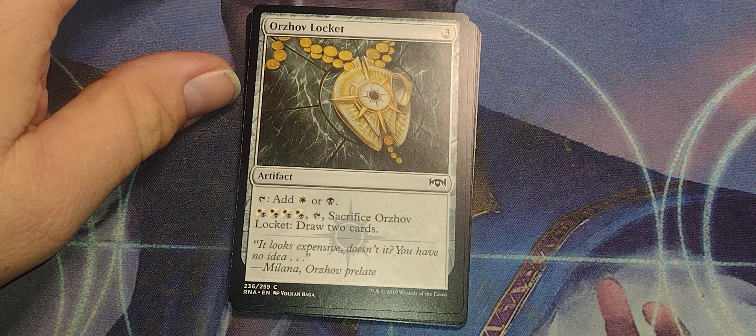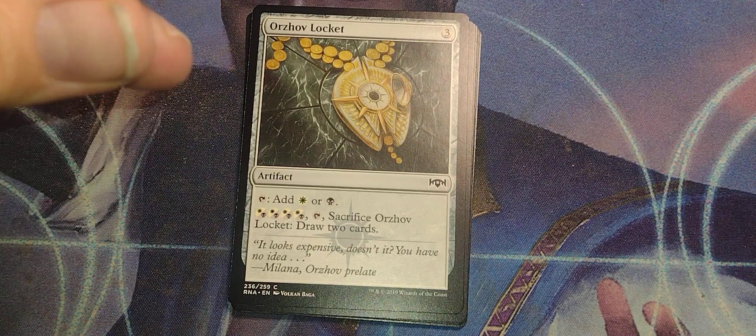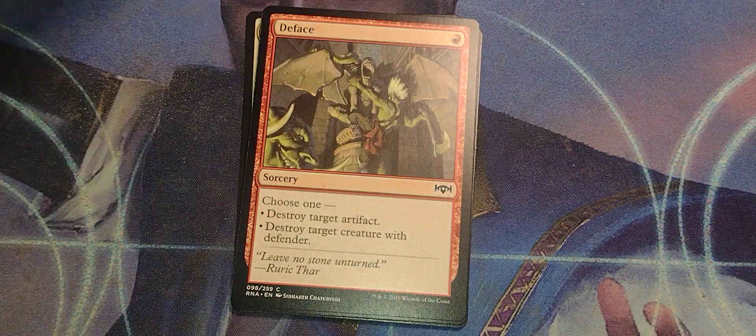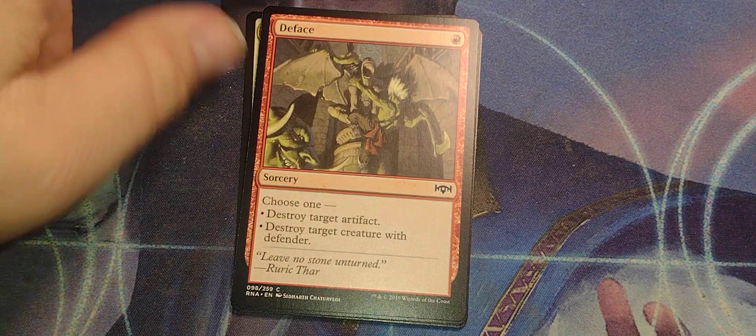Orzhov Locket — 3-drop artifact. Tap, add white or black. White, black — splitsy. Tap, sacrifice, draw 2 cards. I think all the Lockets are like that.